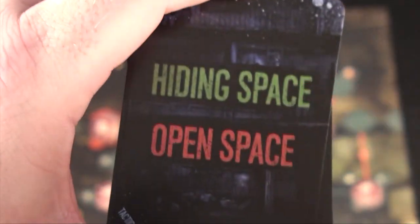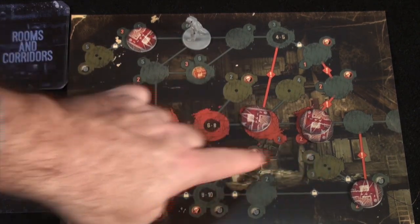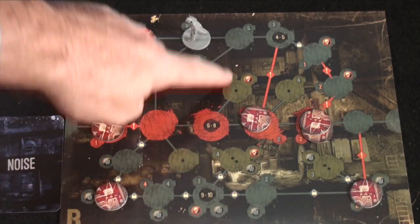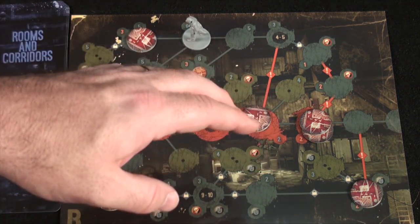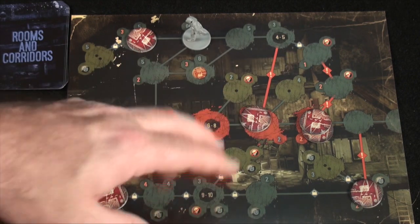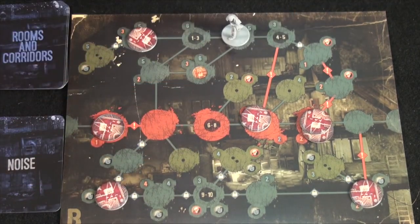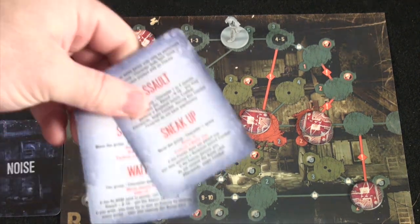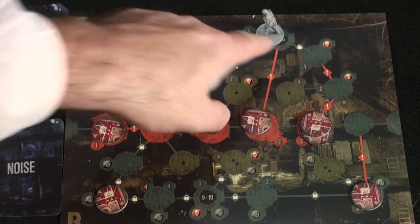These cards have dual duty, so shuffle them up. If you look at the hiding spots, they will have a number of dots on them — in this case two, over here one, two over here, one there. That will be the maximum number of characters in the group that can stand there. When you're moving, it's fairly obvious — you use the lines and move across. Depending on which action card you use, it will tell you how many spaces you can move, but you always move through the line.